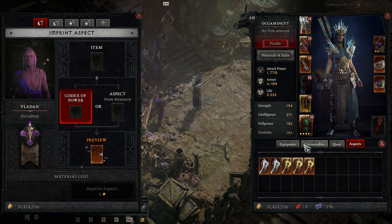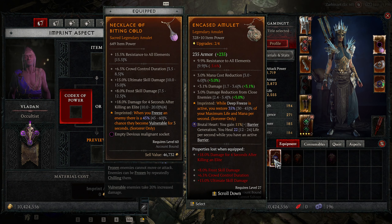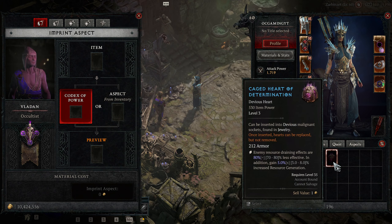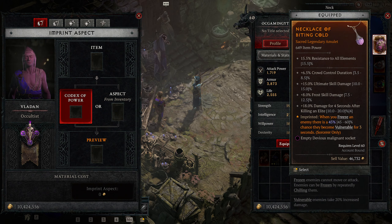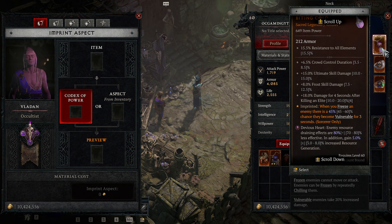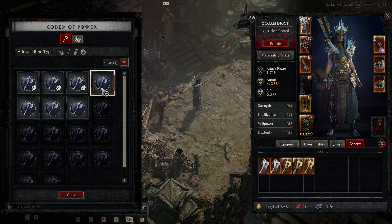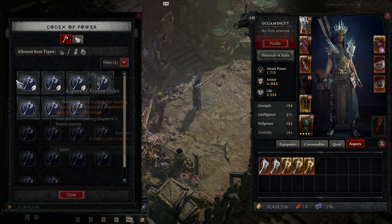That should do it. We're gonna lose our Brutal heart but that's fine because I'm gonna be putting this in. I want to see how that works. And then this aspect's gonna change — what aspects do we have here that we can use?